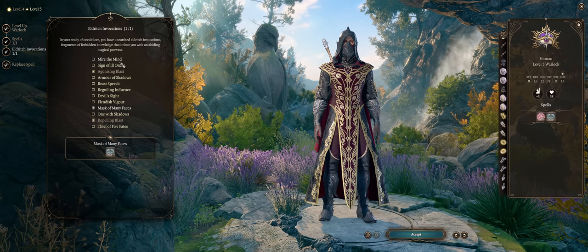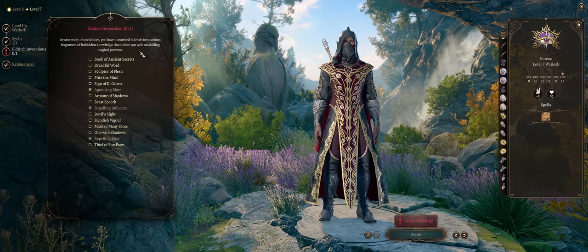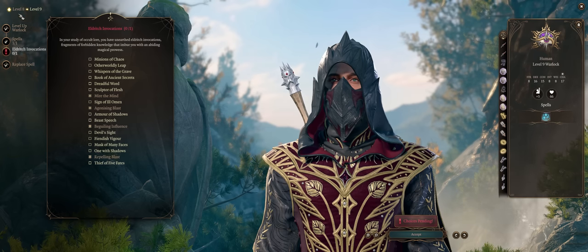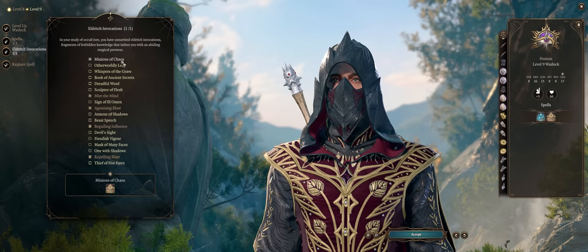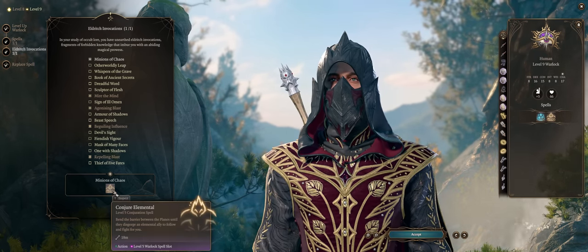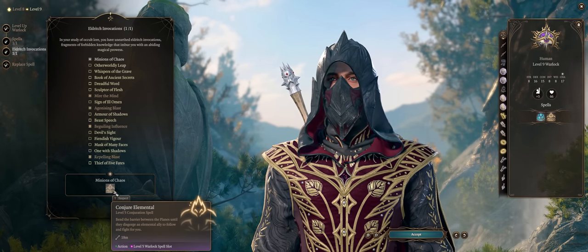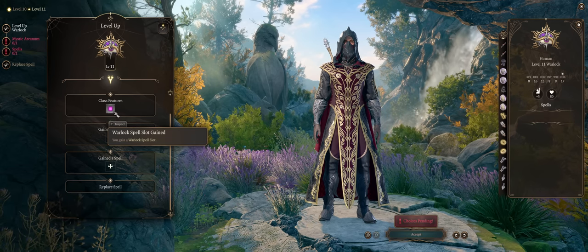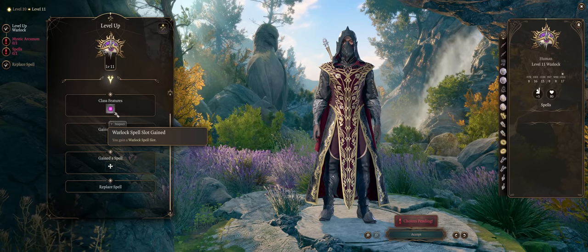At this point it would be either Mire the Mind or Beguiling Influence. At level 7 you get more invocations, though they're rather subpar besides the ones already mentioned. At level 9 you have a very powerful unique invocation called Minions of Chaos, which provides the Great Elemental Summon from the Conjure Elemental level 5 spell that you cannot otherwise get. At level 11 you gain an extra Warlock spell slot, giving you 3 spells per short rest instead of just 2.